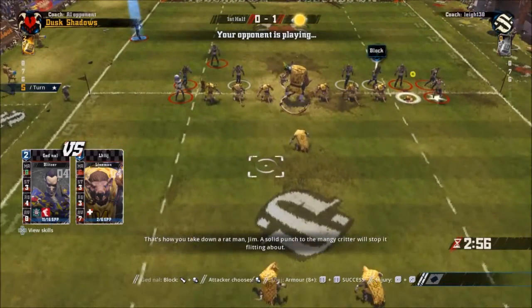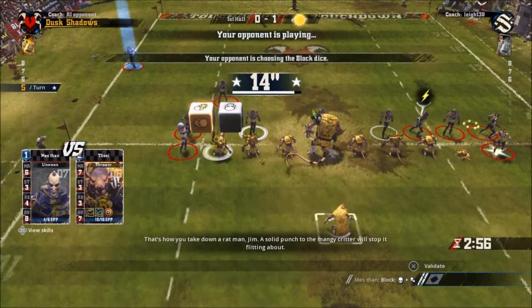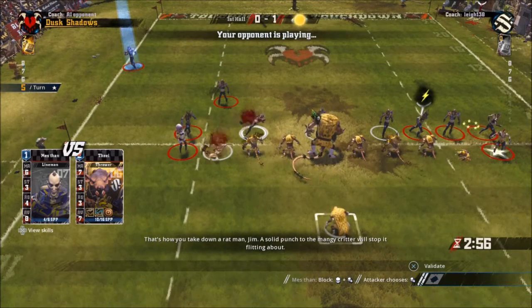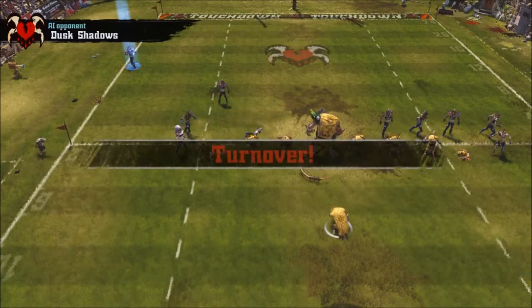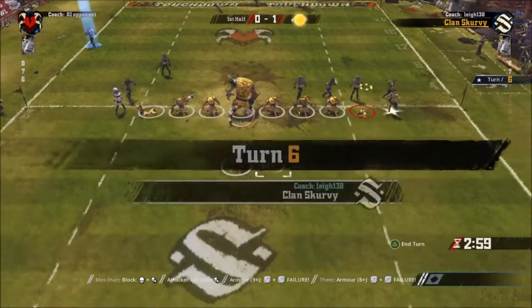This guy has the block skill so he's not suffering from attacks. Another guy gets both down so both of us are getting hit, but it ends up being a turnover to us. That puts us straight into our turn 6.